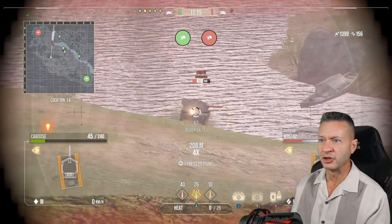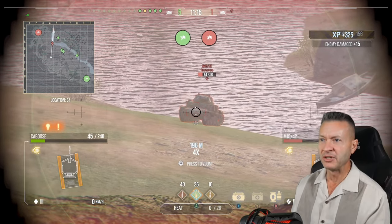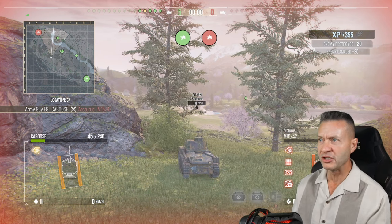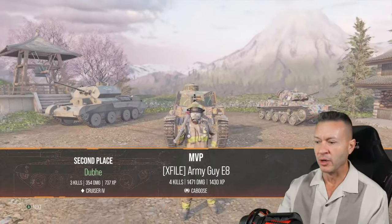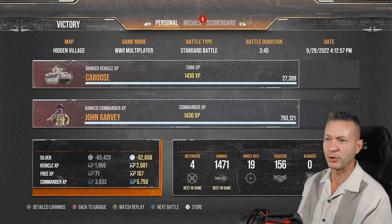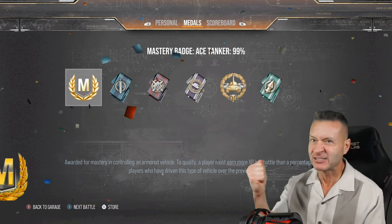Come on — we need to get another shot in, a little bit more hit points. Can we get the KO? I would love to get the KO. Pow! 355 in-game mini XP, we got the victory! Did we get the MVP? We got the MVP — four kills, 1,471 damage. Ace Tanker, baby. That's what I'm talking about.